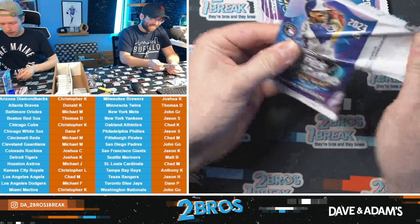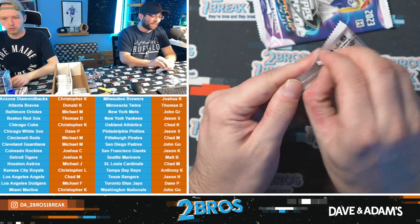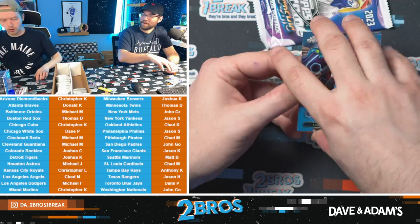You might get like one Sun per case. We got two case-level hits in this break — more where that came from. Steve's been hiding these boxes. Mixer boxes are always loaded, you guys gotta trust the mixer. Launched into orbit: Vlad and a Corbin Carroll for good measure. The basketball ones we did were sick.